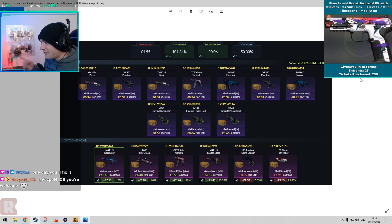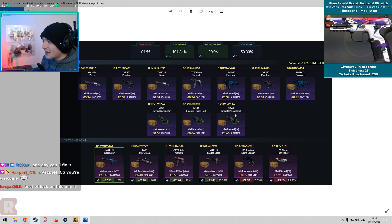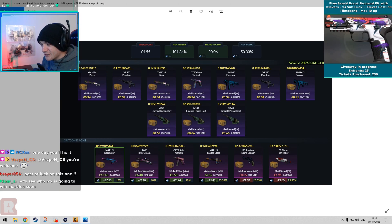This one is one minimal wear from the Spectrum 2 collection and nine field testeds — three from Spectrum 1 and six from Spectrum 2, plus the one minimal wear from Spectrum 2. All together that gives us a 53.3% chance to profit.